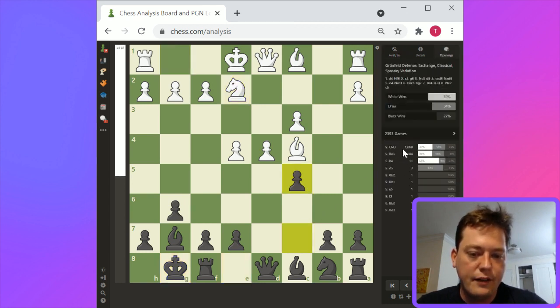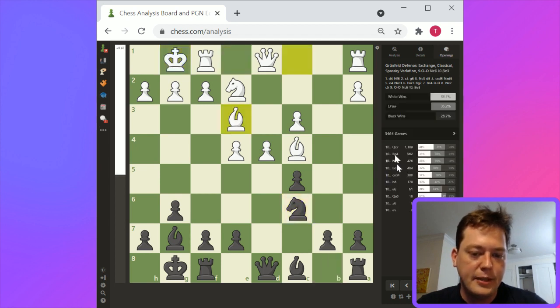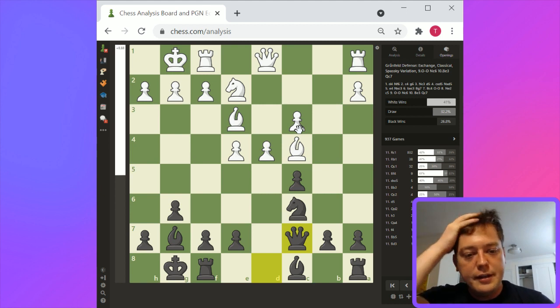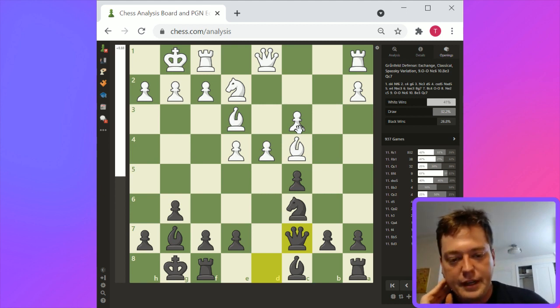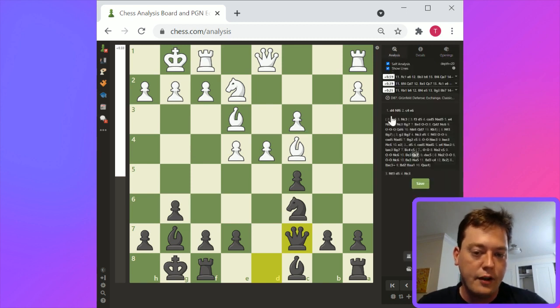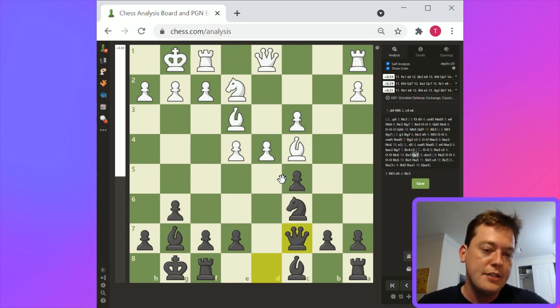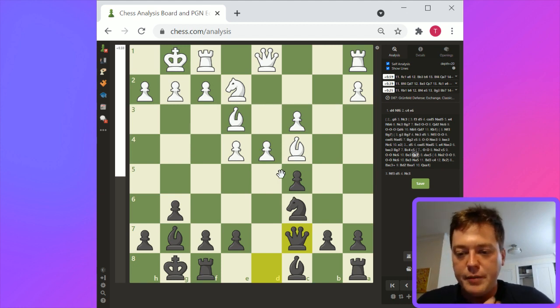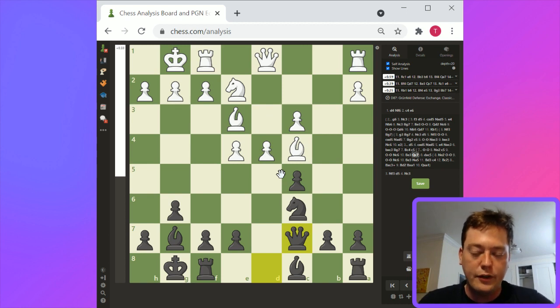Black is just going to try to put pressure on the c3 pawn and put pressure on the c4 bishop. Moves like e6 can be played. Knight a5 here probably is the best idea for black. White has the initiative, but overall this provides a challenging play on the center for black. In very symmetrical Queen's Gambit Declined type games, black doesn't really have much chance — his goals are to play solidly and maneuver into a queenside win. But here there's a lot of asymmetry and a lot of chances.